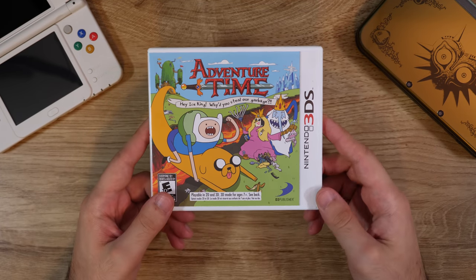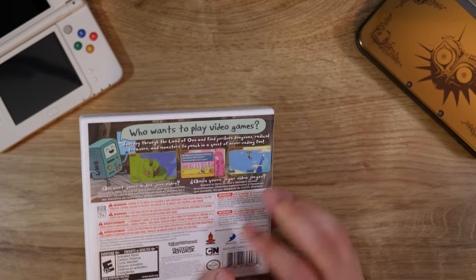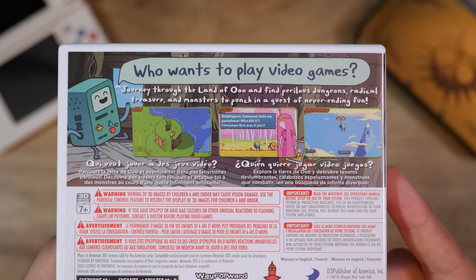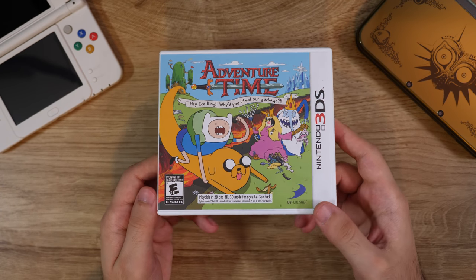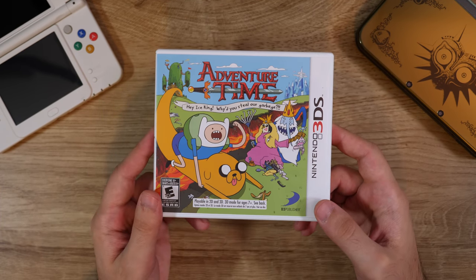Adventure Time: Hey Ice King, Why'd You Steal Our Garbage? I remember seeing this game and thinking the 2D pixel art was really, really nice, especially for a licensed game like this. The game was fine — it's nothing special, but it's a fun little 2D platformer and it has that Adventure Time charm, so it's a pretty good little 2D platformer if you like those kinds of games.